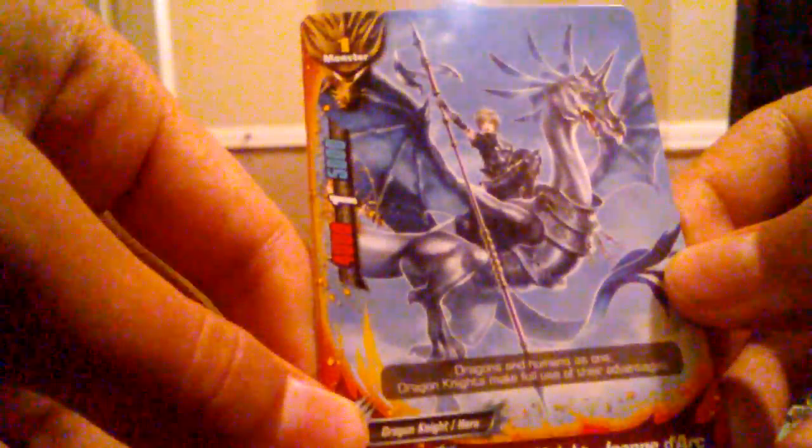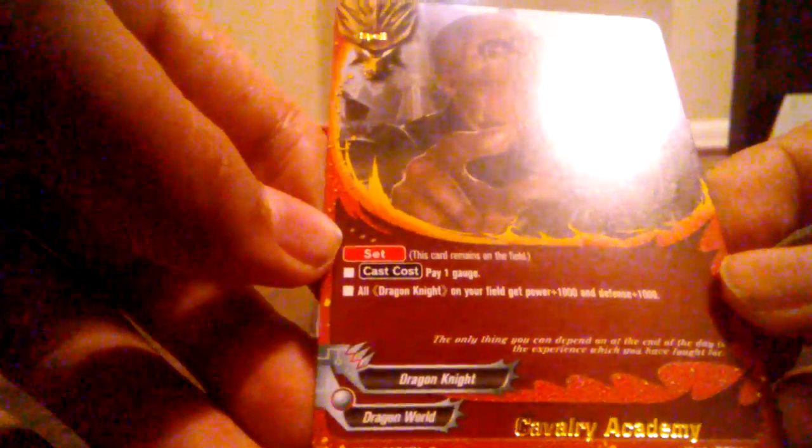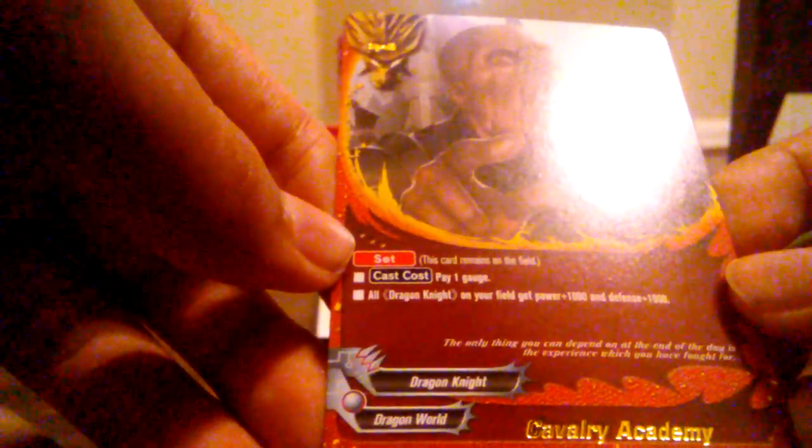Right away, it's another Dragon Knight — Dragon Knight John D'Arc. It's a common. Looks like it doesn't really have any abilities, though it's still a pretty cool card. Dragon Blade Drago Fearless. Ooh — rare. Calvary Academy. Looks like it's a set spell: all Dragon Knights on your field get power plus 1,000 and defense plus 1,000. Not bad.